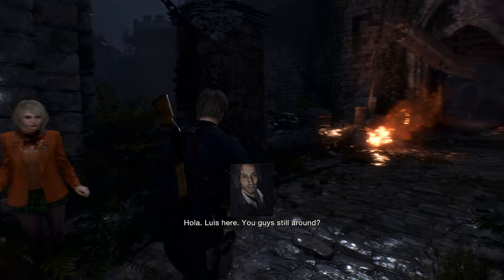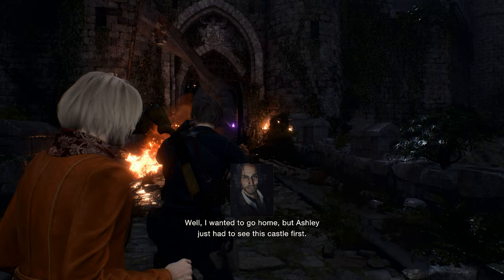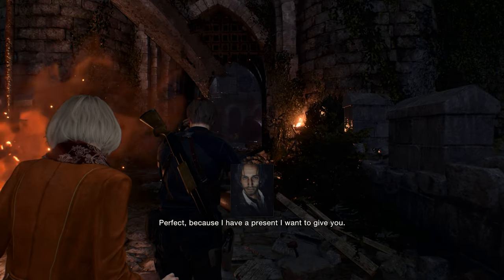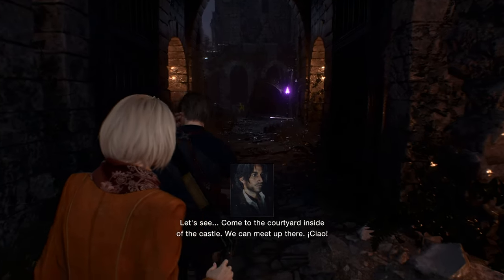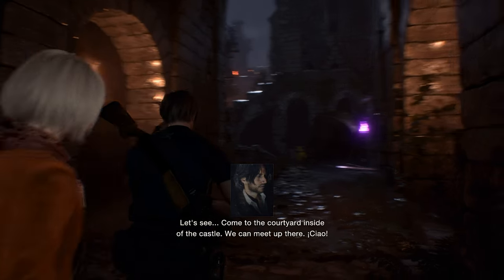Luis here. Are you guys still around? Well, I wanted to go home, but Ashley just had to see this castle first. Perfect, because I have a present I want to give you — medicine that will help suppress the progress of your problem. Where do we go? Come to the courtyard inside of the castle, we can meet up there. Ciao!